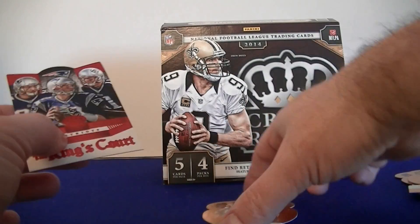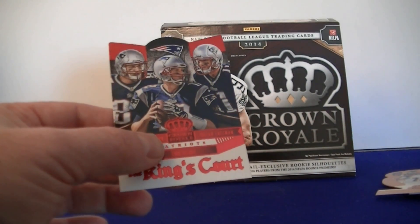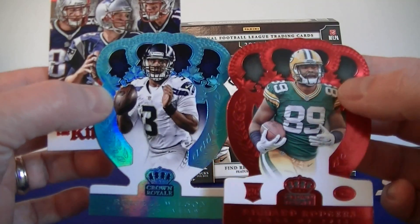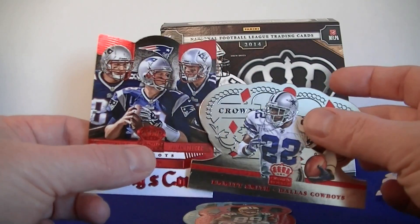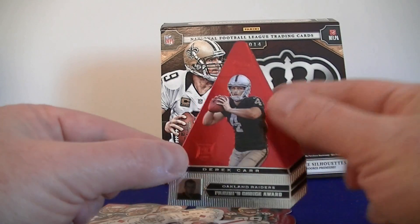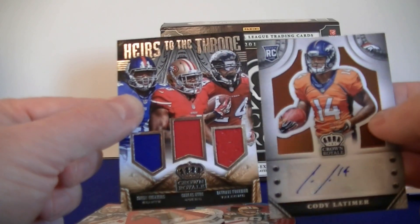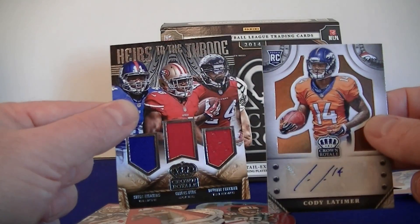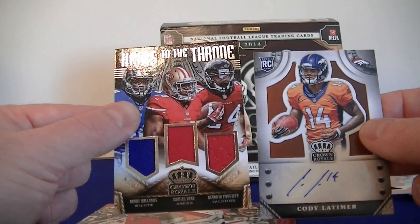Alright, that's a break — two serial number cards. Nice die cut of Brady, and a cool Emmett Smith die cut. Derek Carr rookie Pylon and the two hits. So a lot of fun to break, should break more. That's it for this box of 2014 Panini Crown Royale Retail, guys. We'll catch you next time. Thanks for watching.